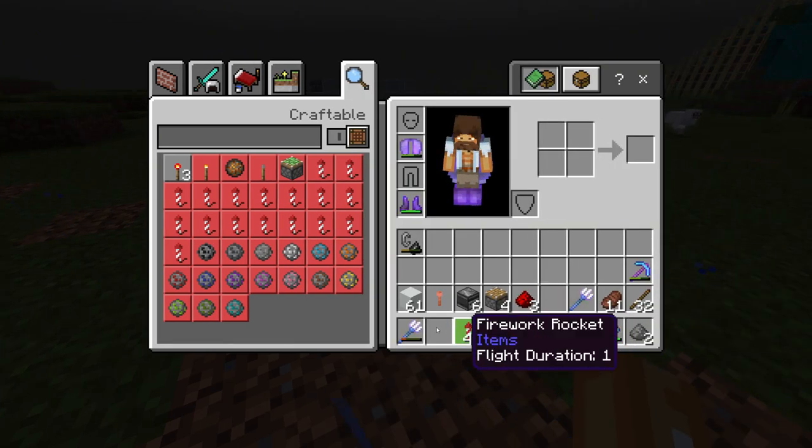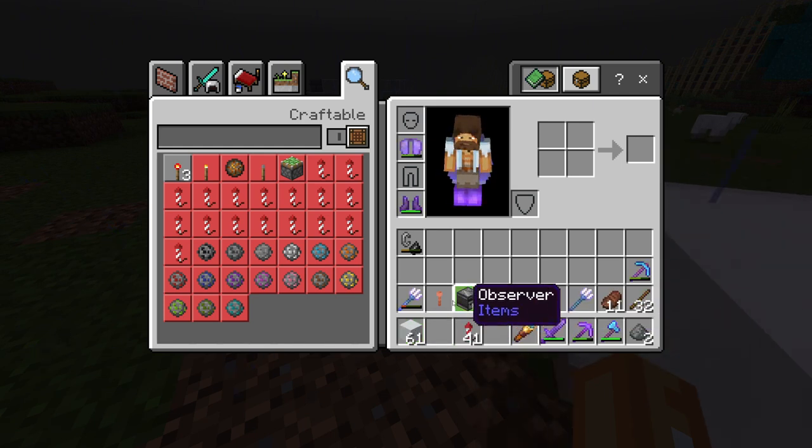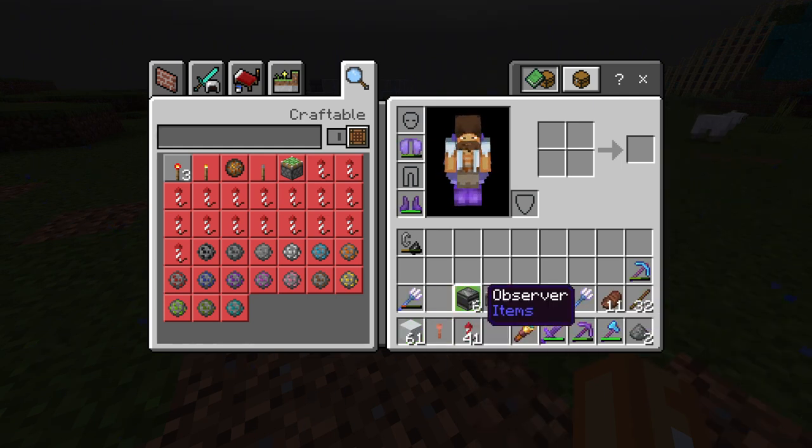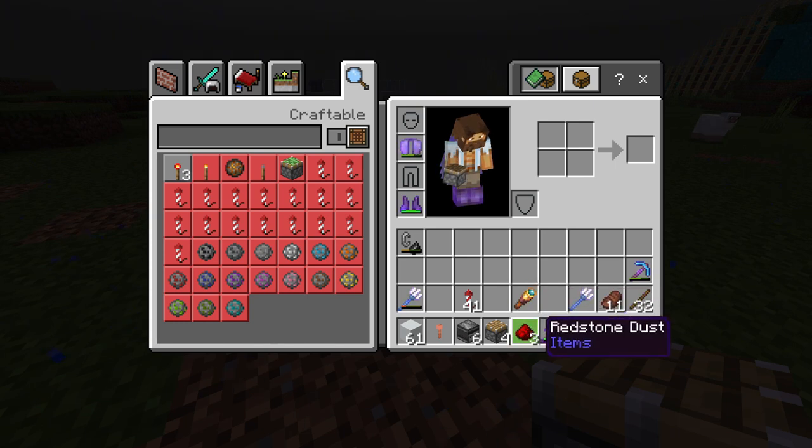For this build you are simply going to need some concrete - any block of choice, make sure it's a solid redstone conductable block. You're going to need a lightning rod. Bring yourself four observers - I have no idea why I've got six. Bring yourself four pistons, normal pistons. Bring yourself four pieces of redstone dust.